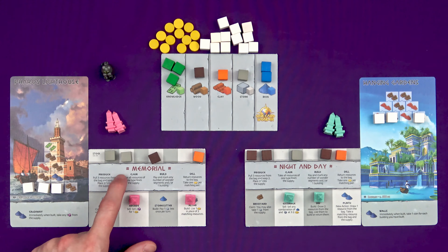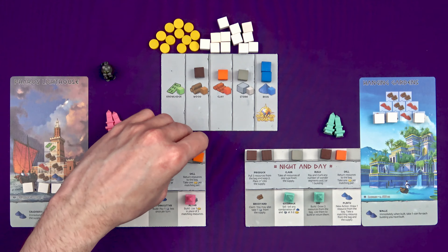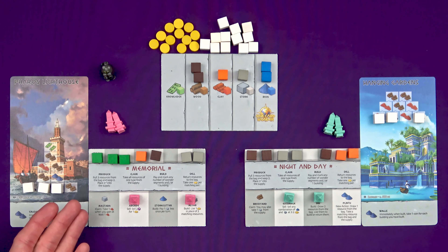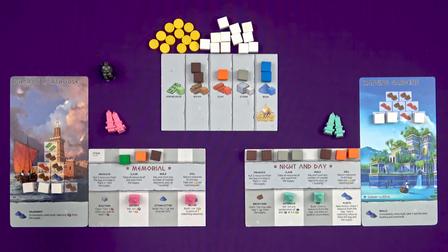So I could spend that on building my Exchange and get ready for a nice sell action, and I would still have two iron to build at least one little stage of my wonder with. But Marty could spy that now in the supply there are three of a resource, so rather than doing produce and potentially getting different resources from the bag, he can do claim — take all resources of one type from the supply and basically get an extra resource for his action.